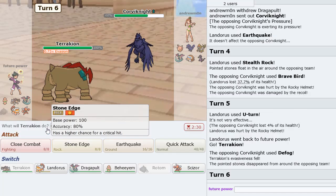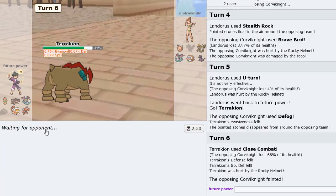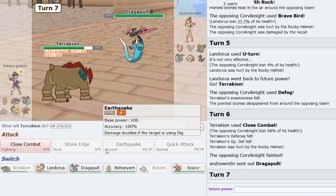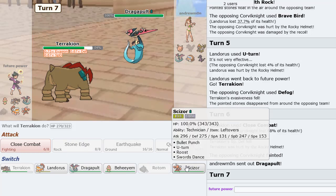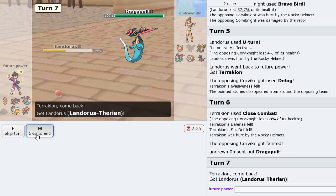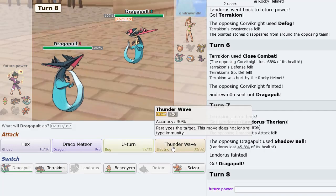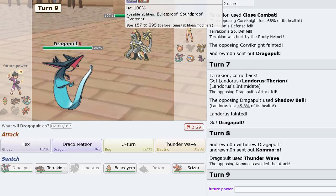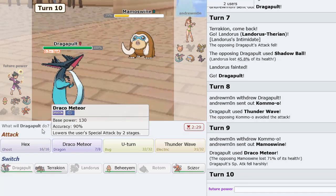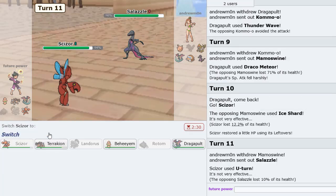Let's go into Terrakion here. Go right for the Close Combat - this thing's gone. Excellent. So Dragapult's back - we're just going to have to outplay, I guess. I'll go Landorus here then go into my Dragapult. I'm just gonna Thunder Wave in case he switches, which he does, and of course he dodges. So this guy is very much haxing me, but that's okay. Gonna U-Turn out here as he goes Salazzle.